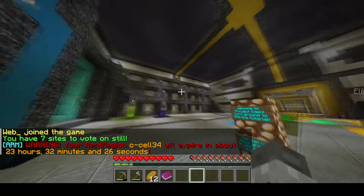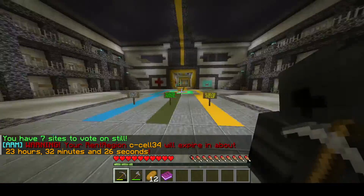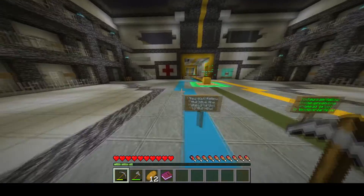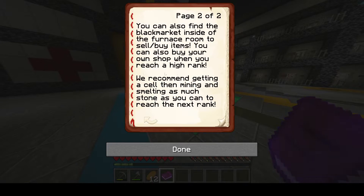When you first log into the server you will be in the cell area, where you can rent your own personal cell to store items and smelt your ores for mining. Right after you spawn in, you will find three lines right ahead of you which will lead you to everywhere you need to go. You also get a tutorial book, but you won't be needing it because I will show you everything you need.